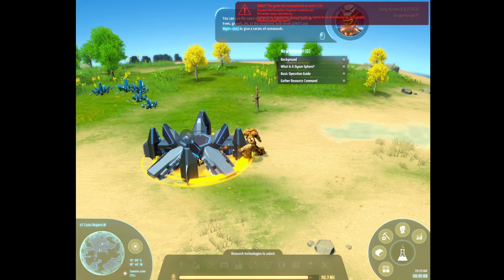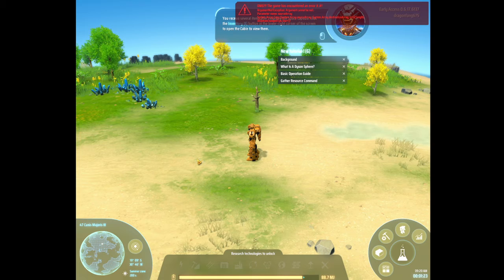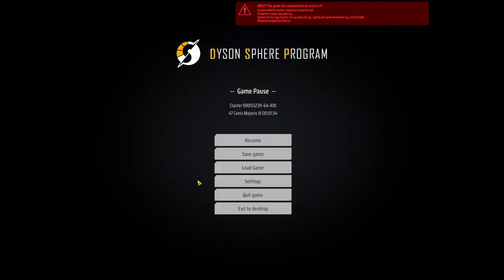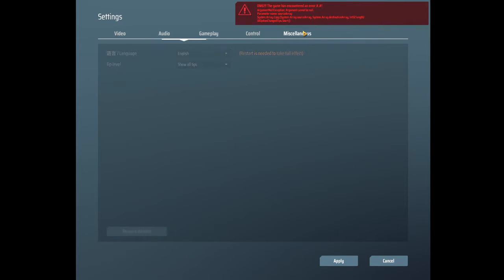You can use the same operation to collect resources such as trees, gravel, etc. Hold down shift and right-click to give a series of commands. You receive several items after recycling the space capsule — click the inventory button in the lower right corner to open the cabin and view them.